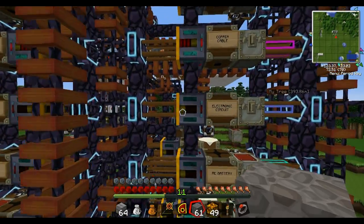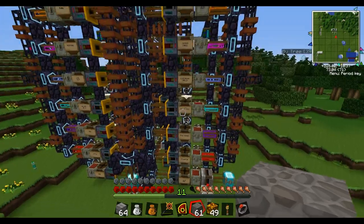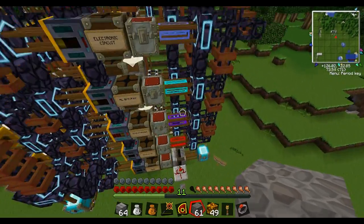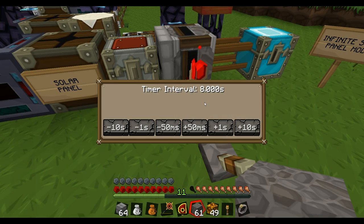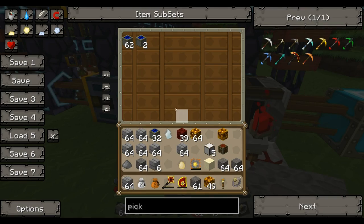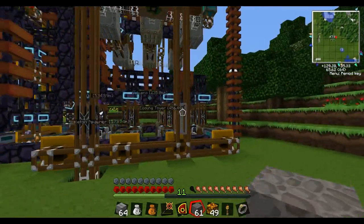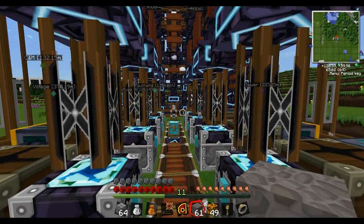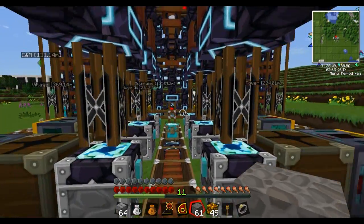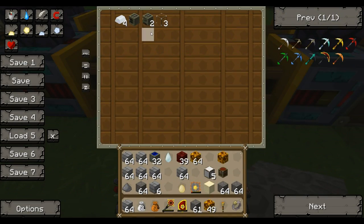Everything sorts itself. Nothing ends up in the wrong spot. It's pretty good actually, and it's pretty quick — about 8 seconds to make one solar panel, so not too terrible at all. You can see the base materials getting sucked out of the energy condensers right here, some of the overflow getting stuffed into this box, which will get sorted eventually.